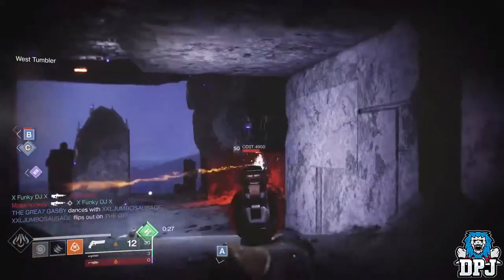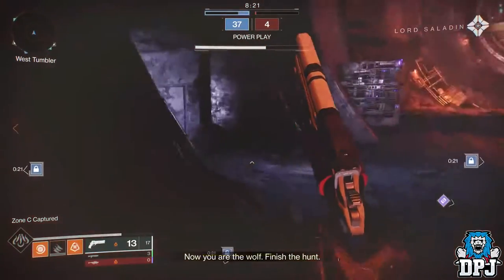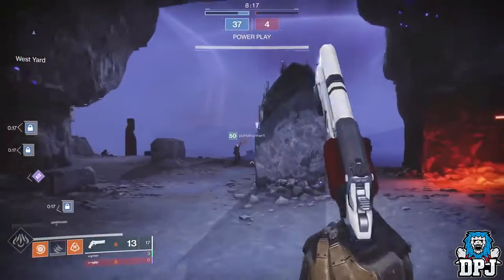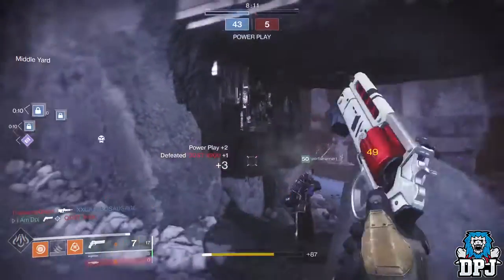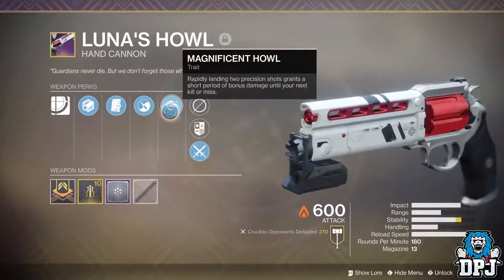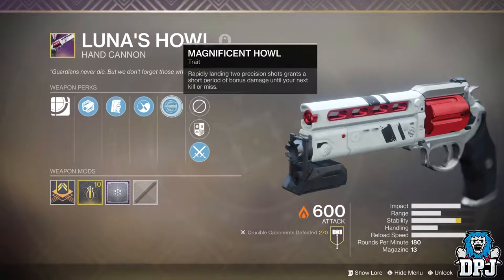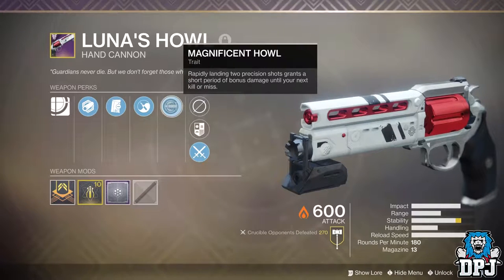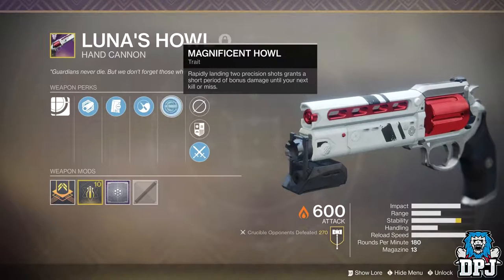So what's actually special about this Lunar's Howl? Well, it's basically the fastest archetype of hand cannon in the game, meaning it shoots 180 rounds per minute — same firing speed as a Trust. Yet the Lunar's Howl is capable of free-tapping, thanks to a perk exclusive to this weapon called Magnificent Howl. Landing two headshots gives the third extra damage. This paired with no recoil, amazing range, insane aim assist, and an amazing reload speed makes the weapon absolutely unmatched in PvP.